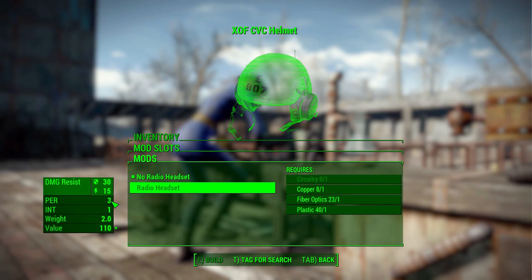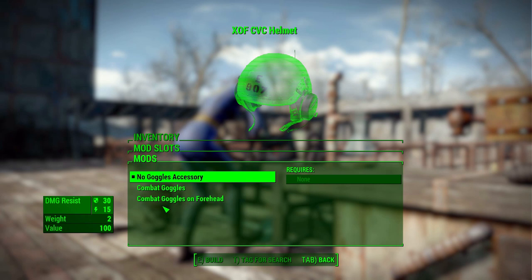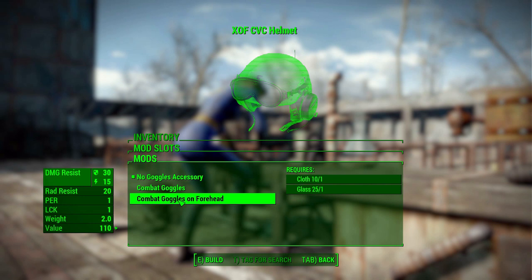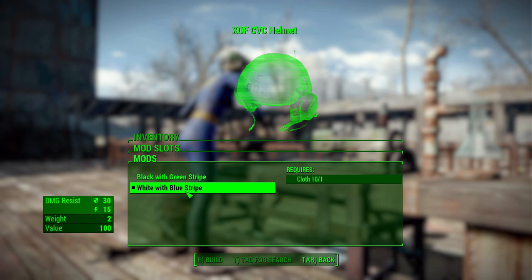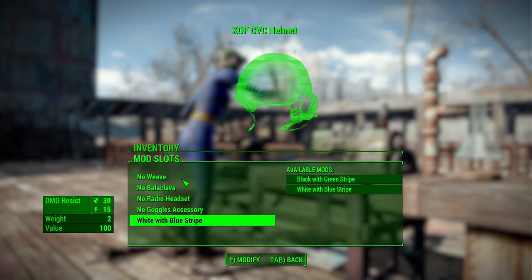The radio headset adds perception and intelligence, which is pretty cool. The combat goggles give extra radiation resistance as well as perception and luck. You can have them either down over the eyes or up on the forehead — both give the same stats and require one cloth and one glass to create. Finally, the color options just take some cloth and don't add any stats — white and blue, or black with green stripe. I personally prefer the black with green, but you do you.